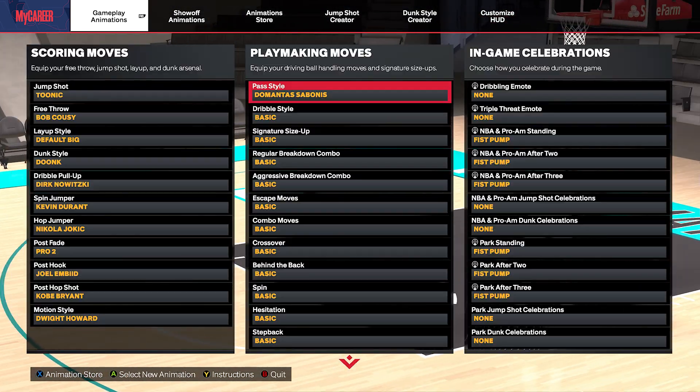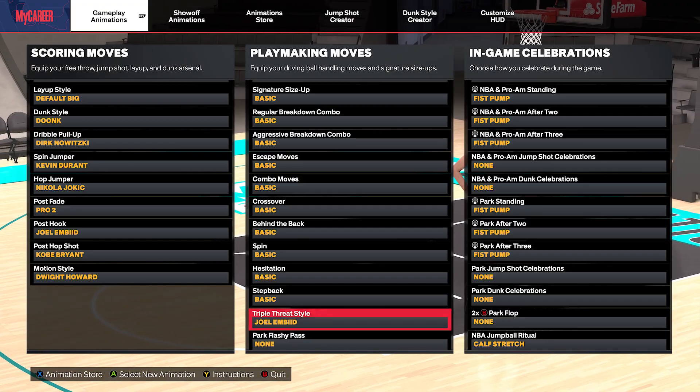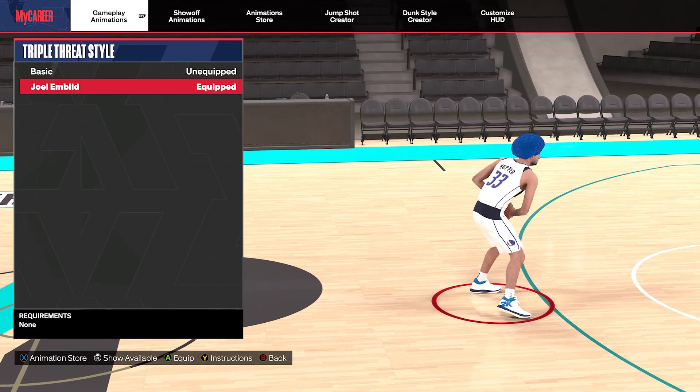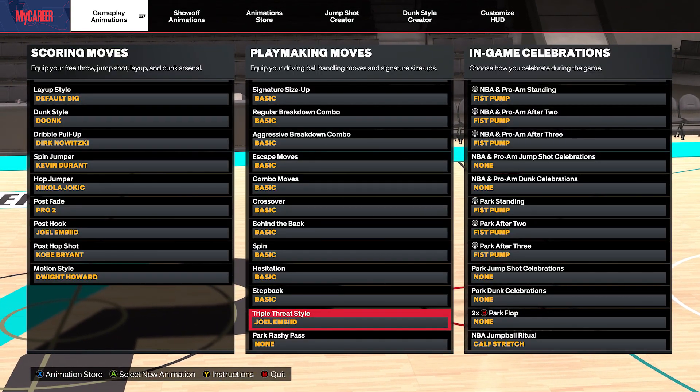I wouldn't say it's the best, but it definitely gets the ball downcourt and it doesn't have a lot of wind-up animations. Other than that, as a big man — a 7'3" with no ball handle — you could put on a nice triple threat. I'm using the Joel Embiid right now. Let me know what you guys think of the build, what kind of build you guys have made. This is Tonic, I'll catch you guys in the next one. Peace.